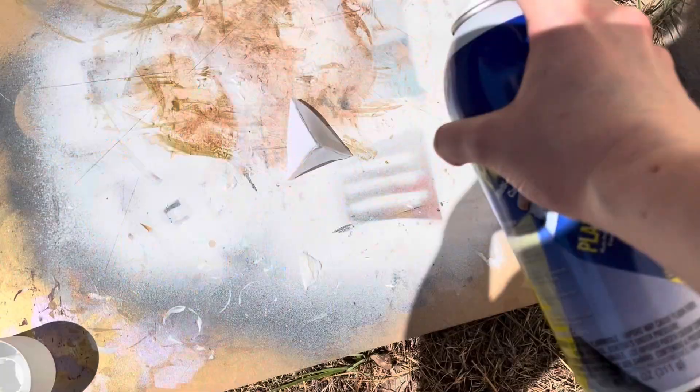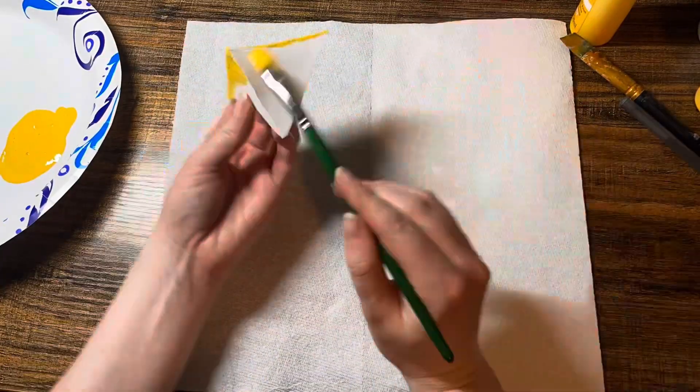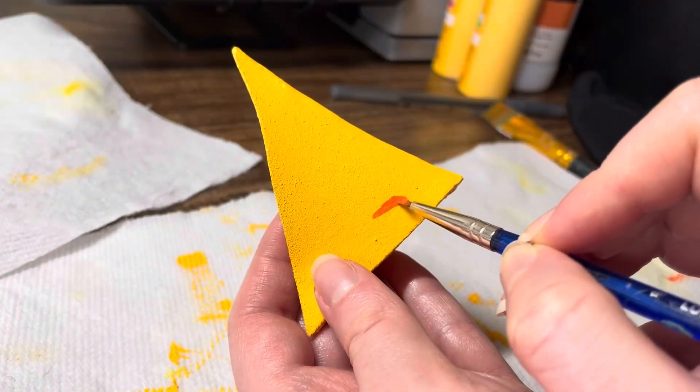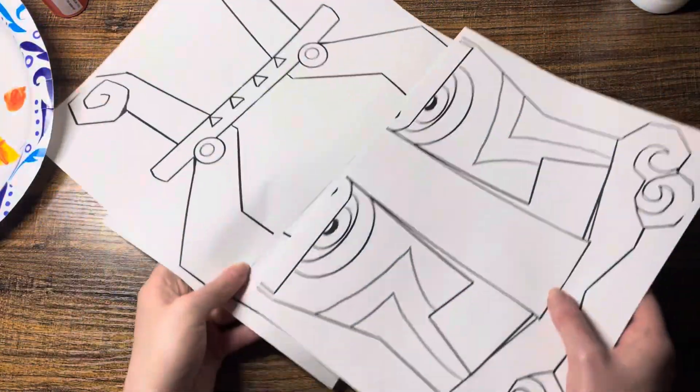I primed the foam with some Plasti-Dip and painted it with some acrylic paint. With the beak completed, I then moved on to constructing her harp.